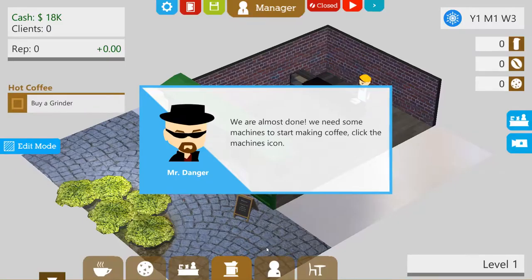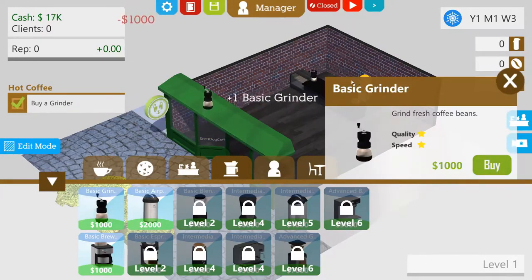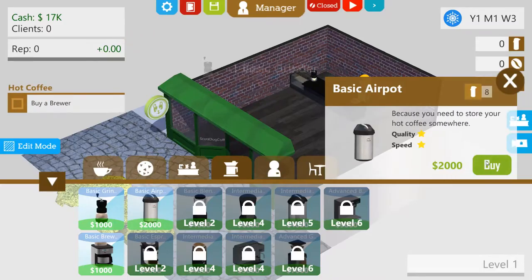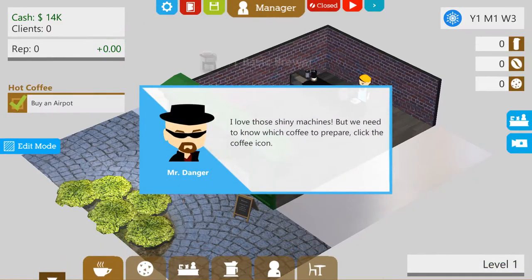We're almost done — we need some machines to start making coffee. Click on the machines icon. To start making coffee, you need a grinder, an air pot, and a brewer. Well, I can do that. Buy grinder, buy air pot, buy brewer. Oh my god, we're going to sell coffee out of just like a home coffee machine thingy, not those shiny machines. But we need to know which coffee to prepare — click the coffee icon.